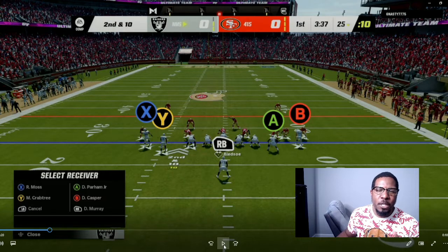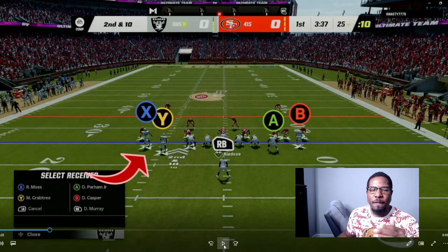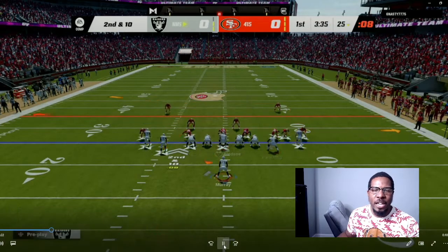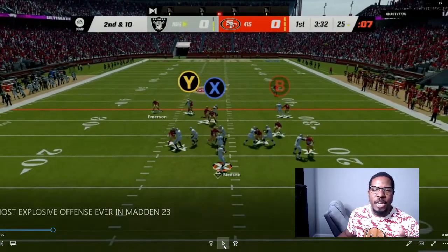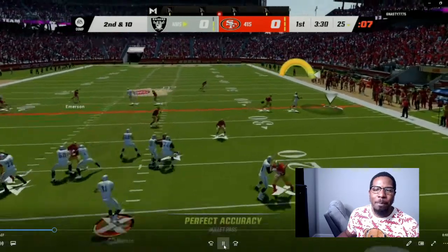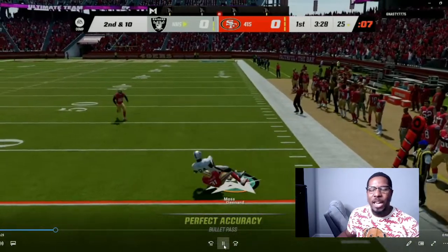You just hit that person on the break. If the user jumps off to the left side, you're going to be looking for the slant going across. So here on a second and 10, you can do a slant, you can do a drag. You can see the X receiver gets a free release. The user is off to the left side looking at the screen, so I'm going to stay in the pocket, make a nice throw to the outside, and we're going to pick up the first down.